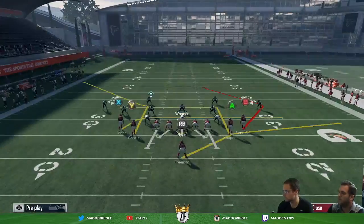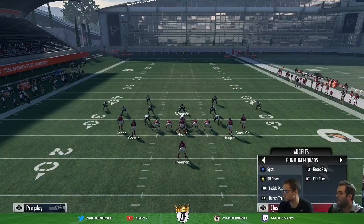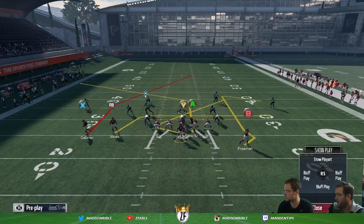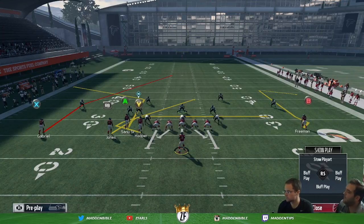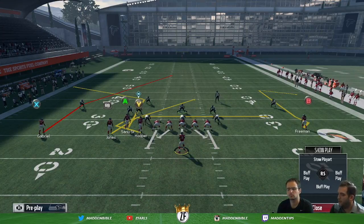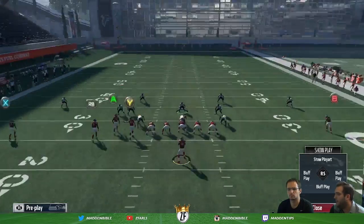So you need to identify: do I have an option to throw that out pattern on the right side of the field? If you don't have that option, feel confident in that out. The way I set this play up — Bunch Trail — I like to place the outside receiver, Freeman the halfback, put him on an out. I take Sanu and I drag him.